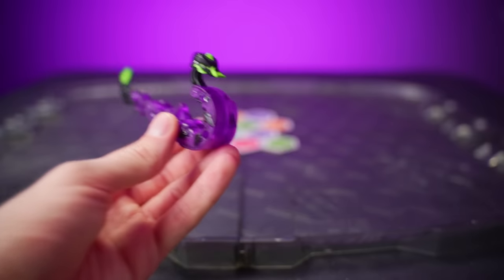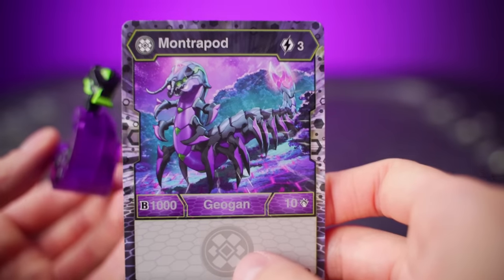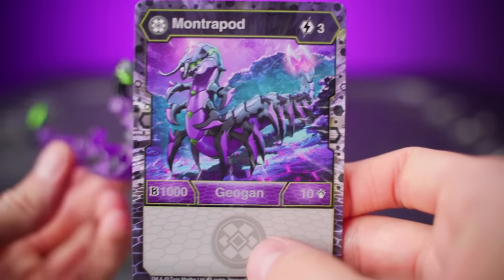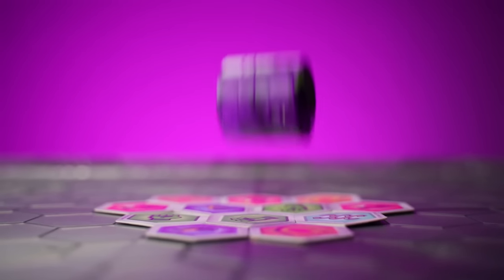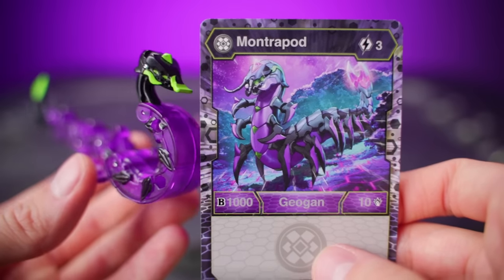You might think Montrapod is some kind of snake or sea serpent, but one glance at its character card tells you the truth — it has way, way more legs than that. Good grief, I hope you're not afraid of creepy crawlies, because this is not the only Geogon with many, many legs.